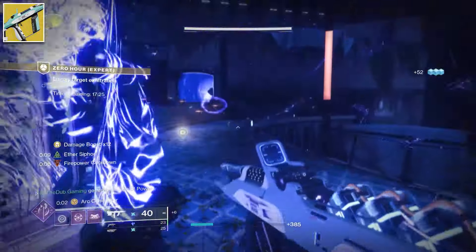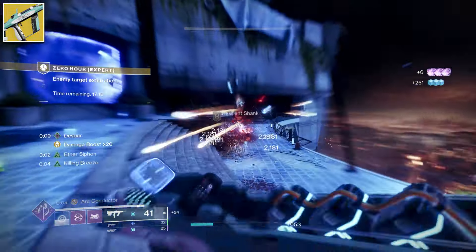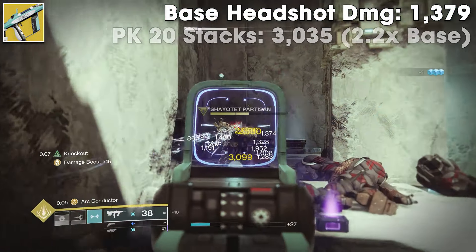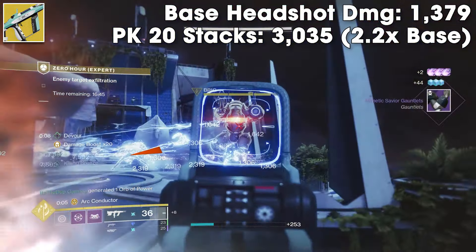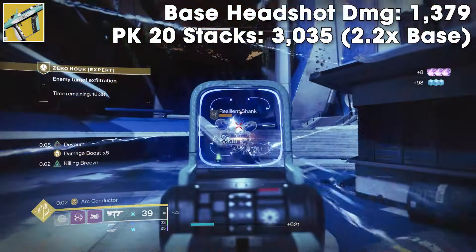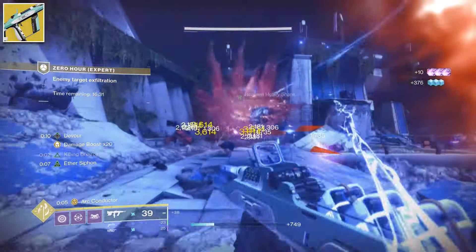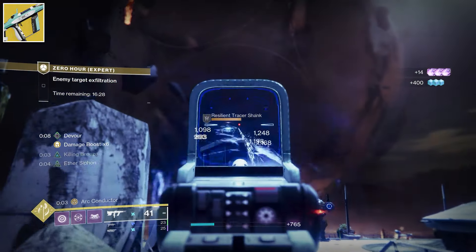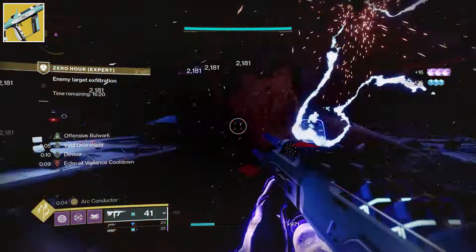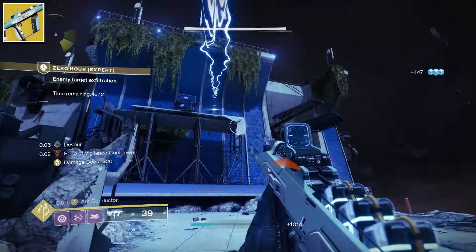The next exotic SMG is Risk Runner. This one is interesting because thanks to Arc Conductor, you can fire infinitely for 5 seconds, meaning you get to take advantage of that 2x Peacekeeper damage buff for all those additional seconds. The base headshot damage is 1379, and the max damage with Peacekeepers is 3035. I tested to see if the arc chains from Arc Conductor would build towards Peacekeeper stacks, and I couldn't tell if Chain Lightning gained the bonus damage from Peacekeepers — but I'm pretty sure they don't. Despite this, Risk Runner is still really great with Peacekeepers, and might actually be the best SMG to pair with Peacekeepers for Add Clear when you're able to take consistent arc damage — for example, fighting Fallen.